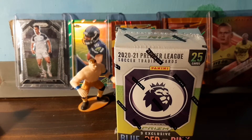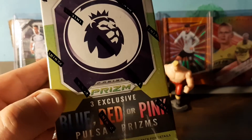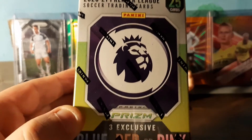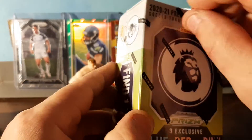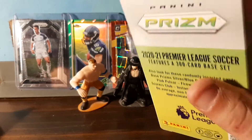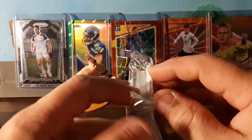Alright guys, we're going to do a quick video — 2020-2021 Premier League, three exclusive blue, red, or pink Pulsar Prisms. 25 cards in the box, it's called a cereal box. Last time didn't have too much luck, but it's only a $20 product, so if anyone has $20 they want to spend for a quick, fun break, here we go.